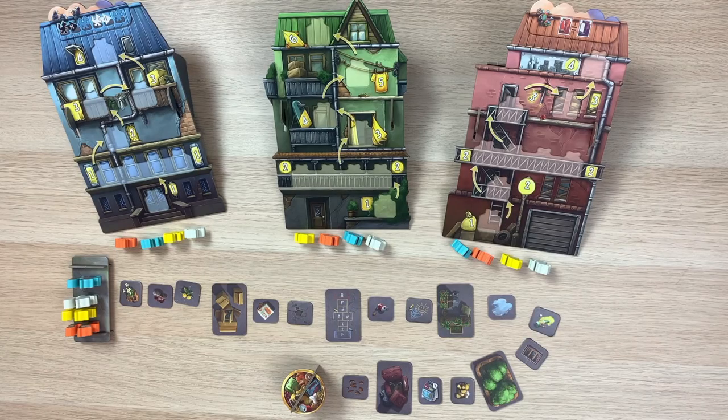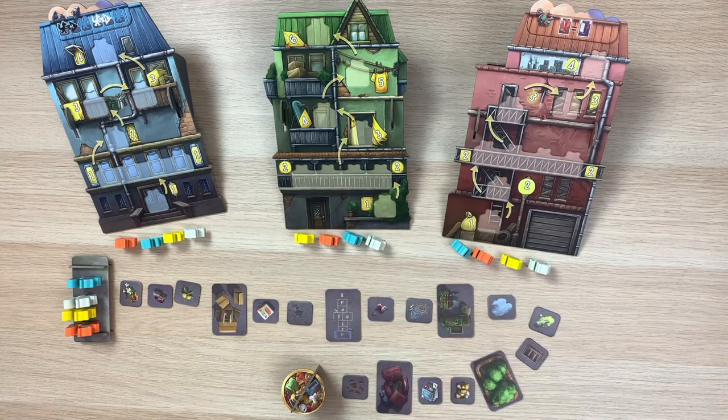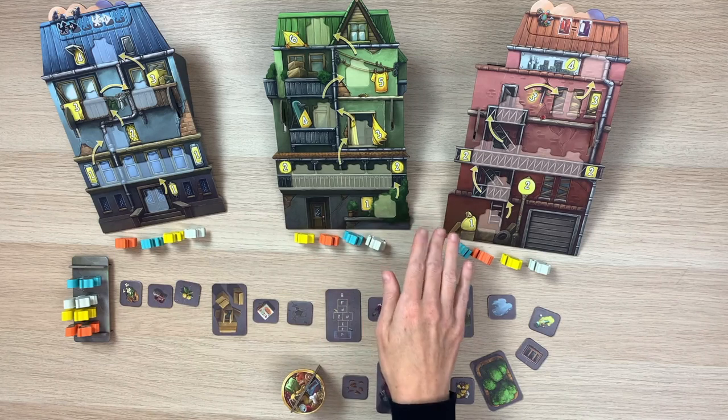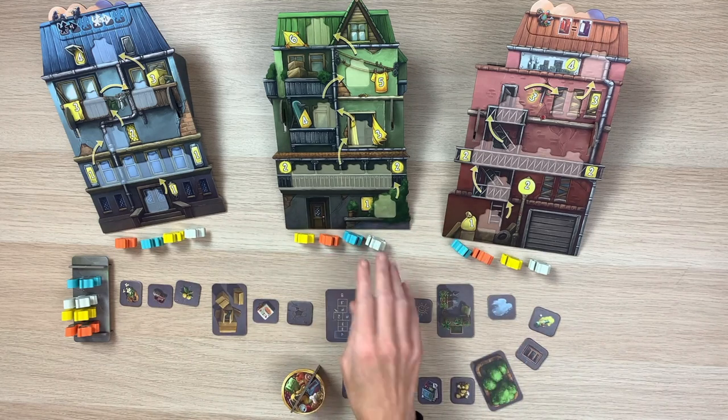The first thing you're going to want to do when setting up Raccoon Robbers is arrange the three houses on the play area next to each other. These basically serve as our game board, so you definitely want to make sure everyone is able to reach them as well.